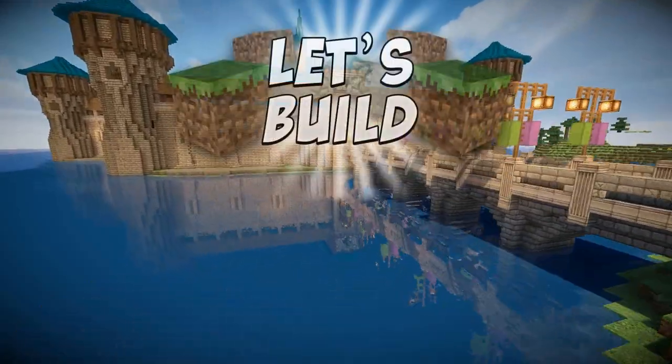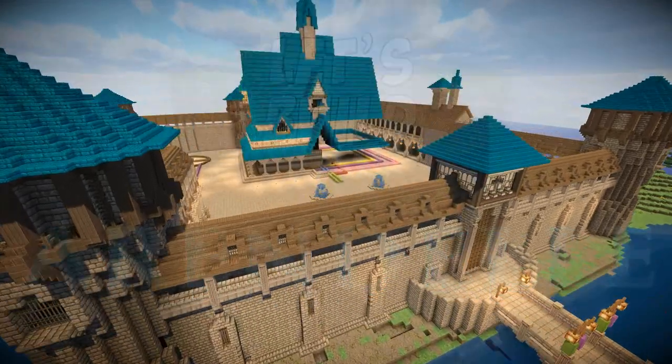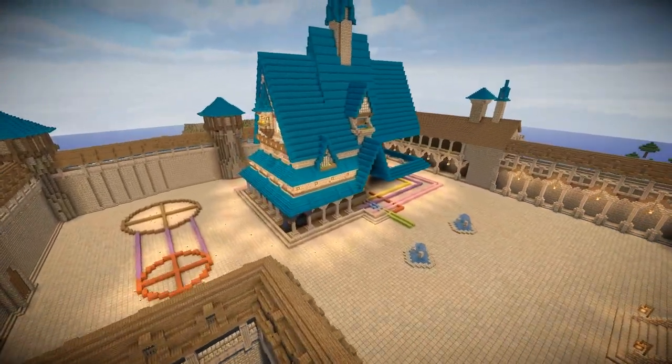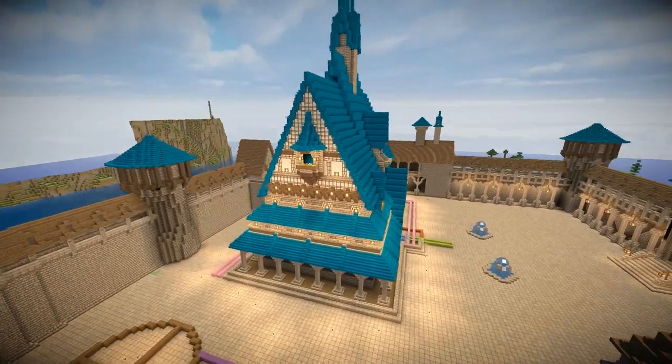Hey guys, welcome back to Let's Build Arendelle. This is the Castle Kingdom from the Disney movie Frozen. It's where Elsa and Anna spend most of their days, until of course the events of the movie happen and everything goes crazy.